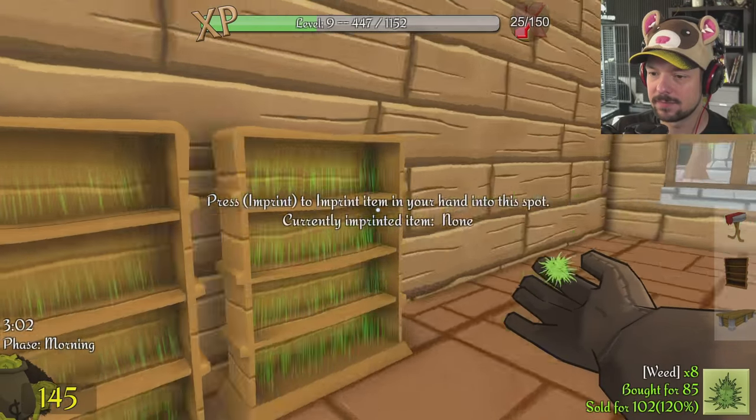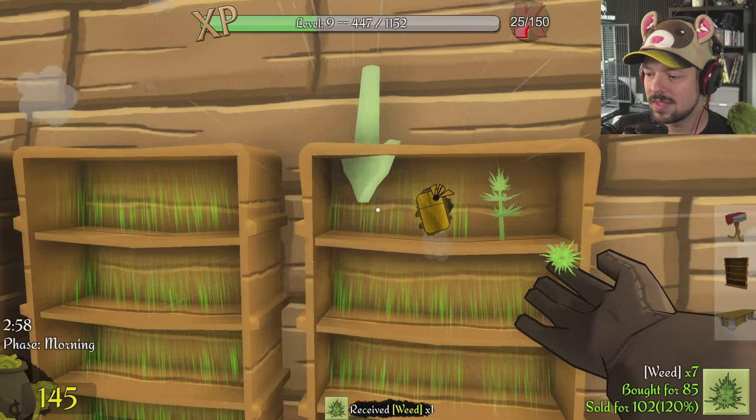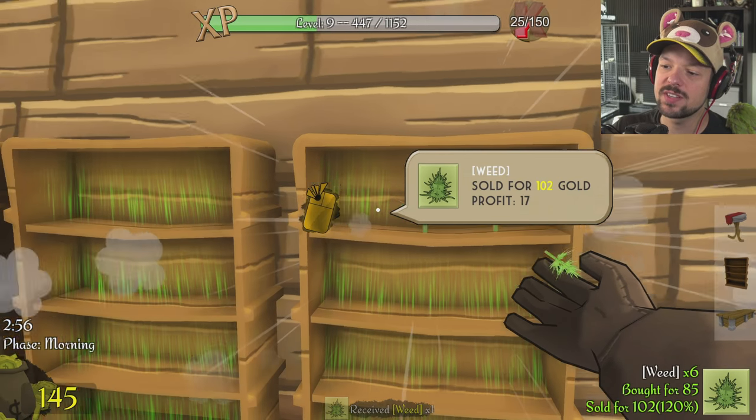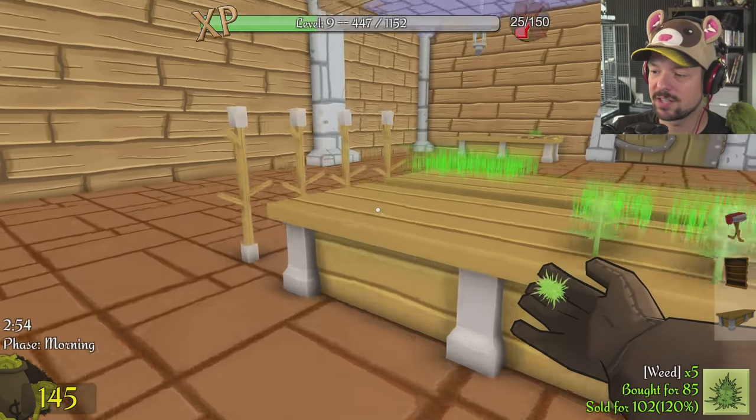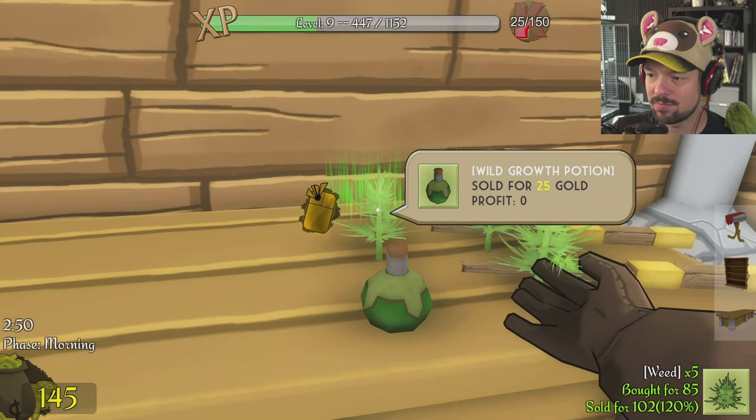We're going to have to sell more wheat. Press imprint — sold for 120%. Now we have the percentage saved. I just have to be careful that it stays like that — it's imprinted.